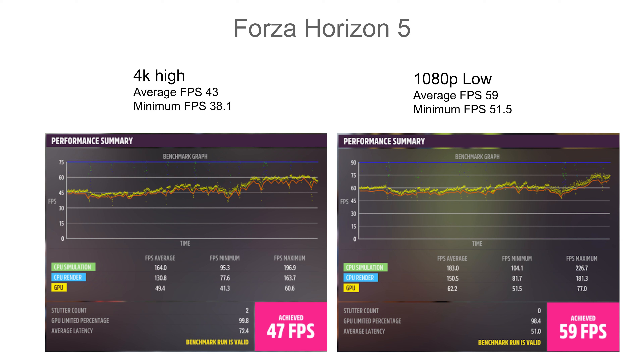With Forza Horizon 5 at 1080p high, we got 47 FPS with a minimum of 41.3. With 1080p low settings, we got 59 FPS on average with a minimum of 51.5. So going from 4K to 1080p low — which is a pretty drastic change — we get an increase of 16 FPS, and the minimum FPS goes above the average FPS for the 4K high. So if you're wanting more of a 60 FPS solution, that 1080p low may be more of what you're looking for with a setup like this.